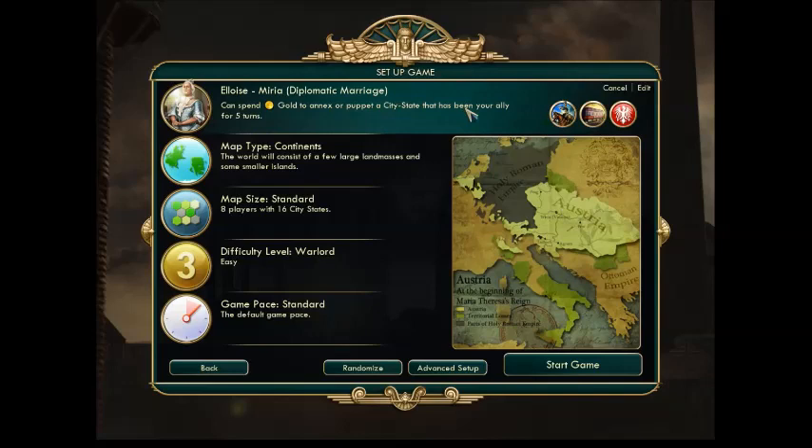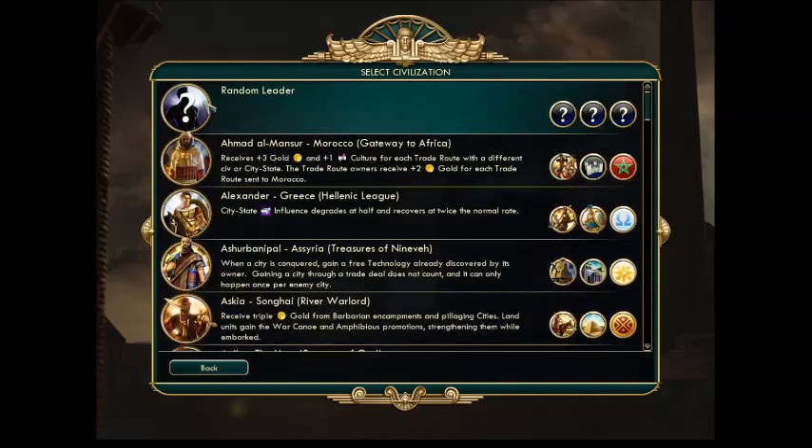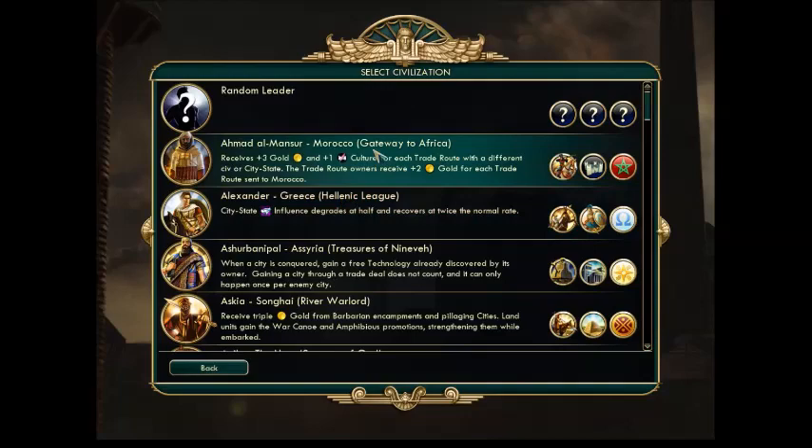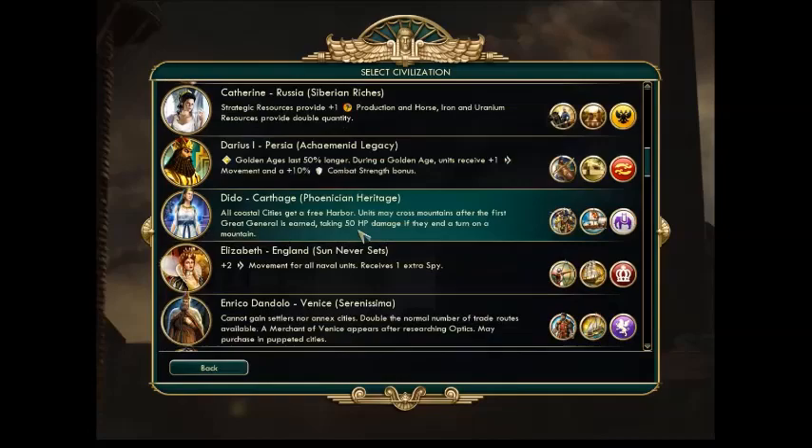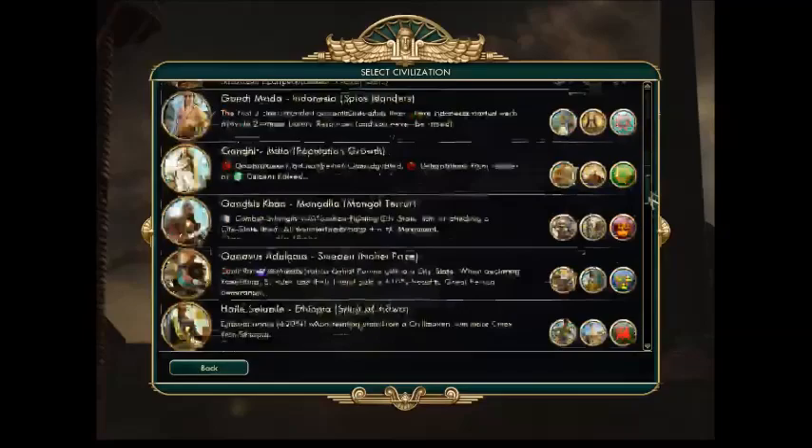Here is the basic setup screen. At the very top is your leader — the leader that you choose. If you click that, you can select a random leader if you're feeling snazzy, or you can go through every single one of these leaders. Your leaders may be different depending on the DLC that you have. I have, I think, all the DLC you can get for Civ V, so I should have all the available leaders. But for this particular game, we are going with Maria Teresa.